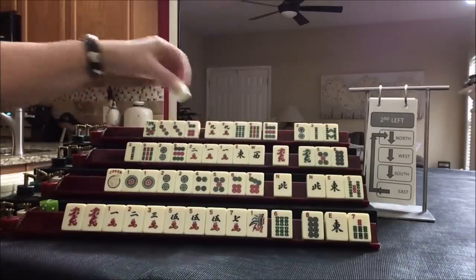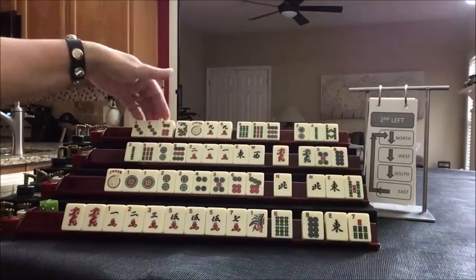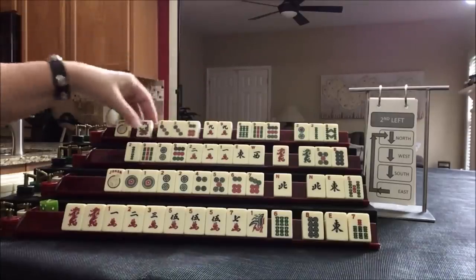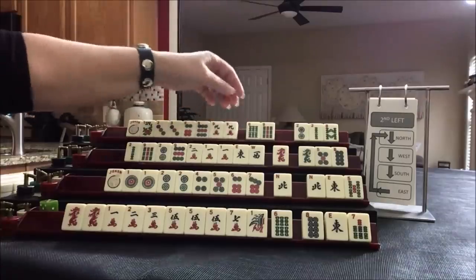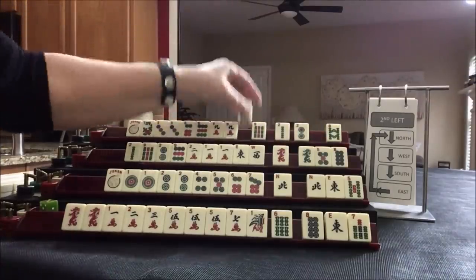Maybe three, six, six, nine with flowers — three, six, six, nine, flower. We'd have to use the joker for the six. Or maybe three, six, nine Kongs — fourth hand down. So let's break this up and pass the six.